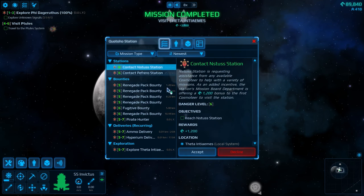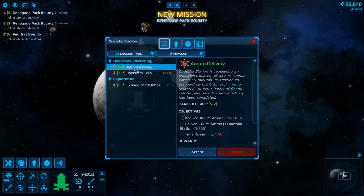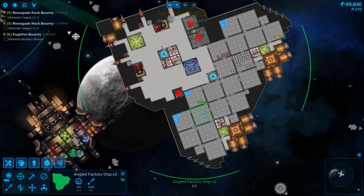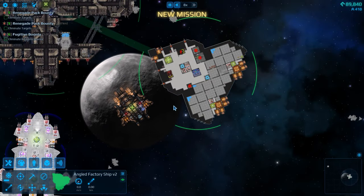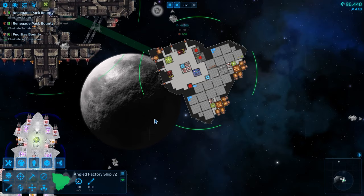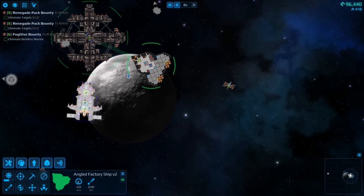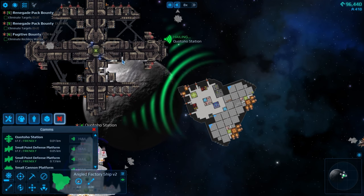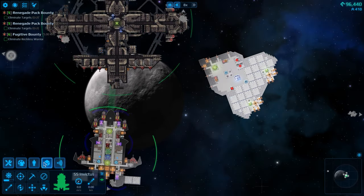We're at the station - let's accept all of these wonderful bounties. We did the renegade pack right at the beginning, which was pretty cool. Now, I'm thinking I want to make a broadsider - a ship where you pull up to the side of another ship and open up with overwhelming cannon shots. We're only at 400 fame and we don't even have all our crew, so we could only hire two more at best.